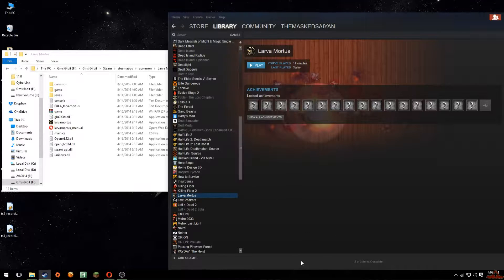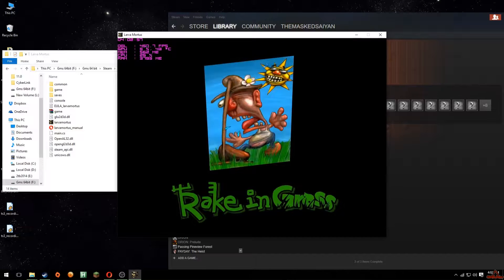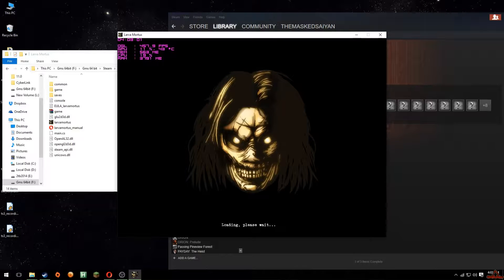So now I can actually show you — I click Play. Remember, Lava Mortis is now located on the other hard drive, and voila, the game works. I'll just quickly close it.